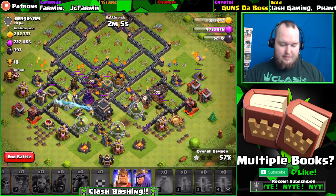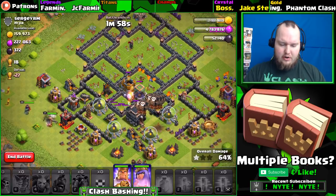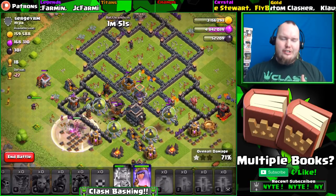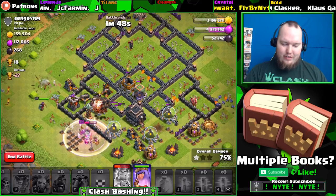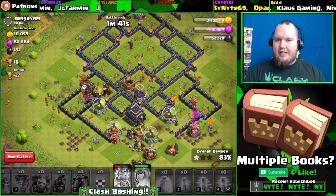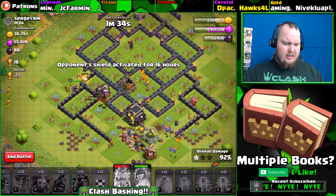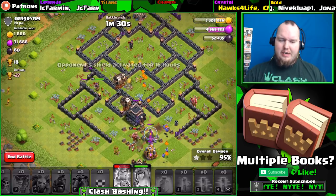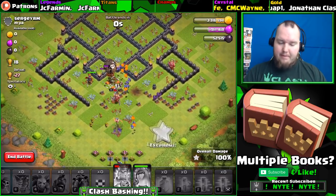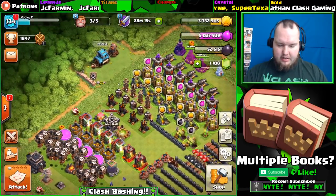We actually might even three-star this base. Having the two lava hounds helped out quite a bit, so this is going to be a pretty op raid. Let's throw our heroes in, make sure we dumped everything, and then we'll have our traditional Loonian coming up right after this. There we go - three-star! 2700 dark elixir, some good loot right there. But let me try the book of heroes again just to be safe - dang, still can't do it. All right guys, I'll be back really soon, let's get to farming.